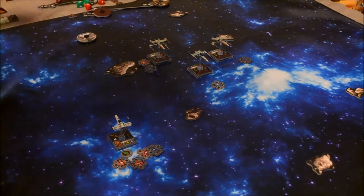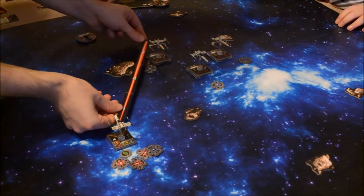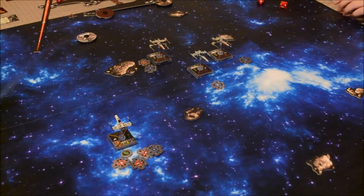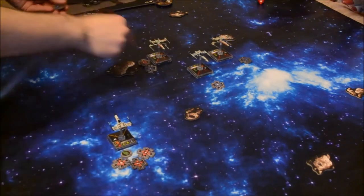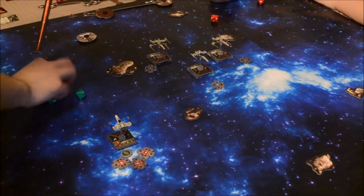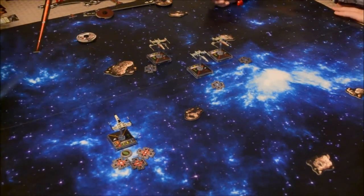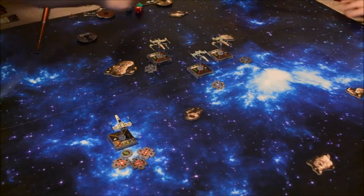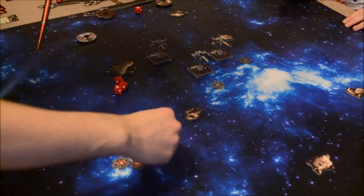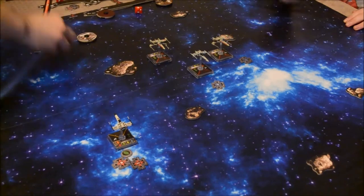Combat phase. Only Biggs and your ship can attack. You have higher pilot skill so you shoot first — at range 3, but not shooting through an asteroid. I get 3 defense die. Your ship has target lock and focus — hit blank, then use target lock, get focus and focus, then blank. Biggs takes a hit. Now Biggs at range 3 — 3 attack dice, spending target lock to reroll. No hits initially — rerolling all 3 — one hit and two focus. No damage. Clean up and back to activation phase.